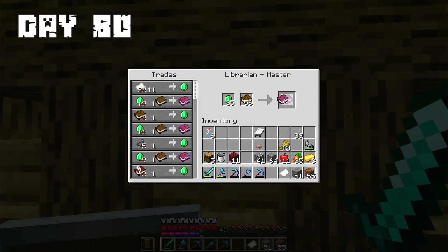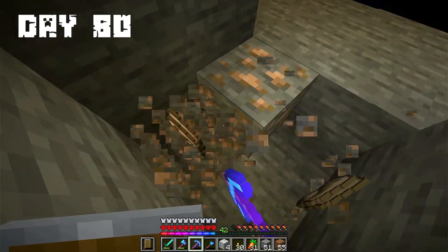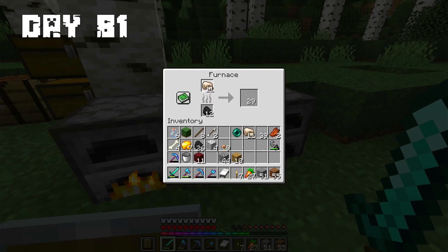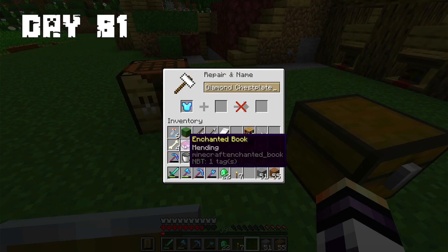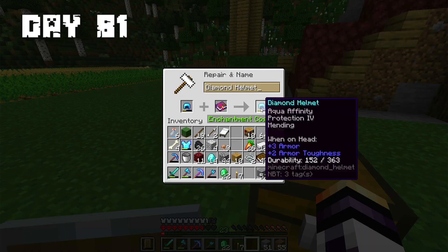I bought a lot of enchanted books from them. After that I went to mine some iron. Day 81: I smelted all the iron I had. After that I made an anvil. Now I start putting enchantments on all pieces of my armor to make it as strong as possible.